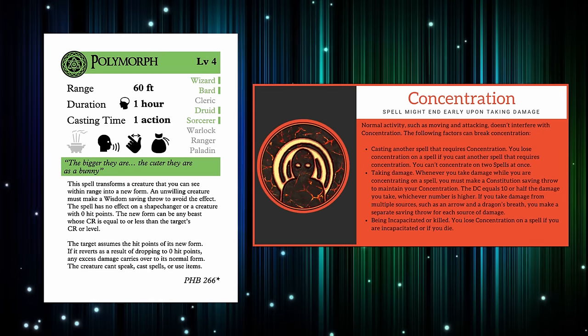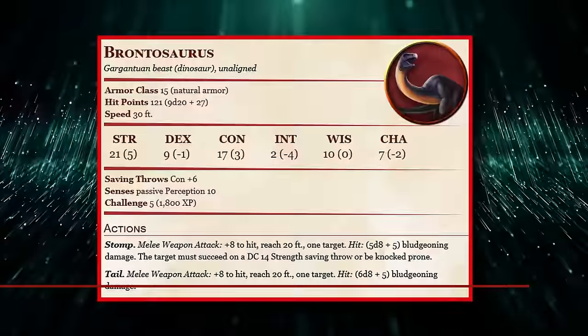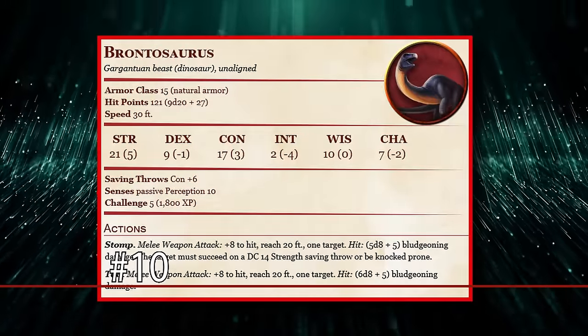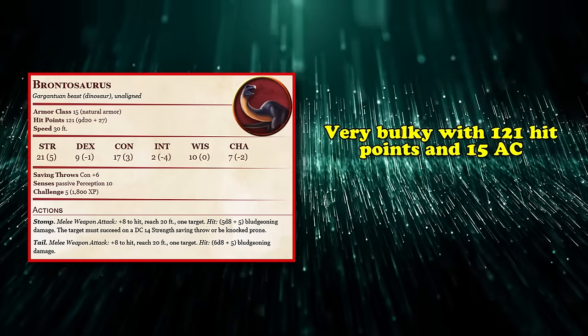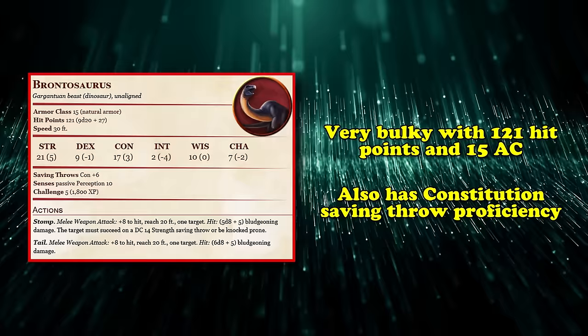With this in mind, let's begin our list, starting with the Brontosaurus, stomping in at number 10. It's a Gargantuan-sized beast with some very basic stats and is basically the baseline for what you want to be when it comes to using Polymorph on your allies. It has a good amount of bulk with its 121 hit points and 15 AC, as well as proficiency in Constitution saving throws.